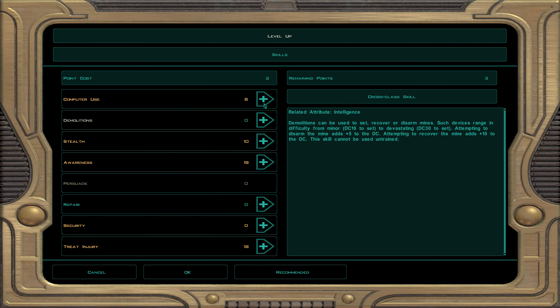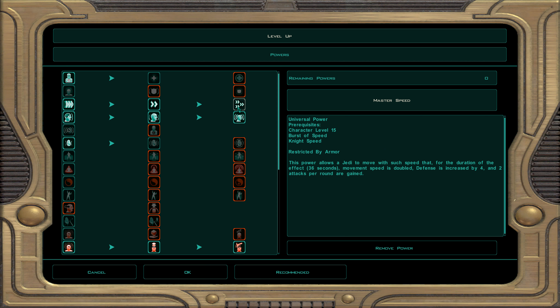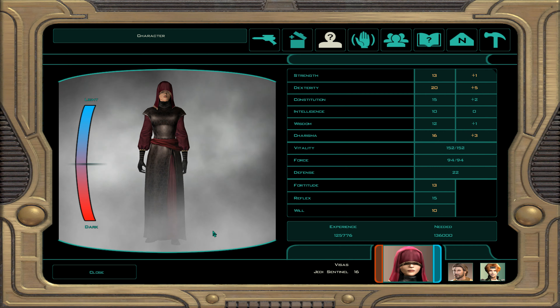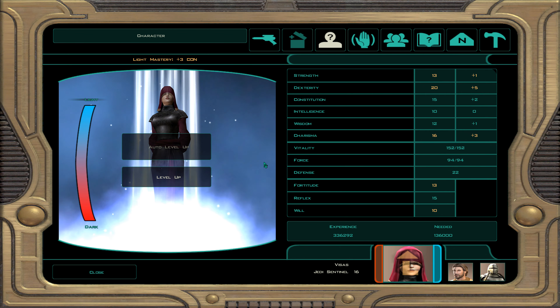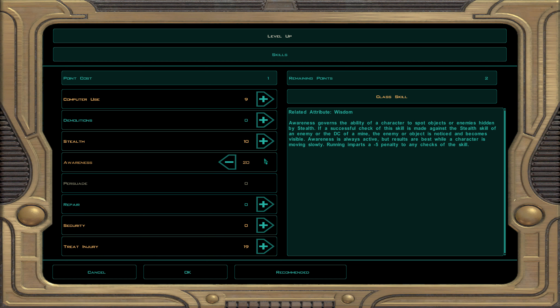For skills, I'm going to do computer use, awareness, and treat injury. For powers, we're going to do Master Speed. You get four defense, two attacks per round, and you double your movement speed. It's a self buff and it's very good. She's not wearing any armor by the way. Next up is Visas level 17. You can see she did get her max influence, so you get some extra force points for your main character and force sight, which is like a warning system.